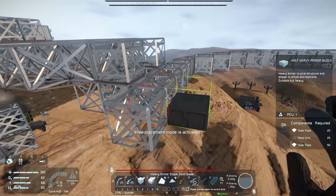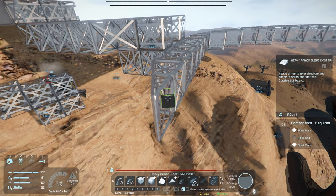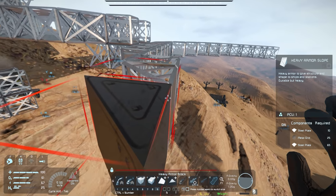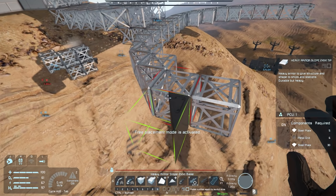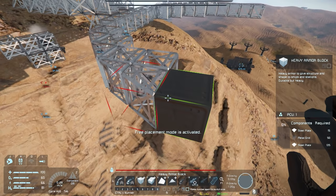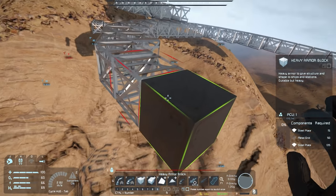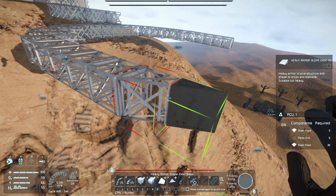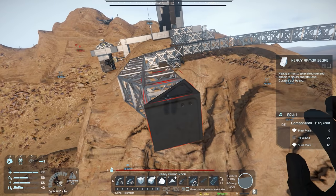So get ready, guys - in five episodes we will be launching. But until then, I'm interested - what do you guys want to do in space? As far as normal things, asteroid mining to get good materials - we don't really need to do that since we have ships down here that can give us all the materials we need. We could look for trading posts, we could try and visit the moon on the other side of this planet, or we could build a little outpost in space - although I feel like I've done that in other seasons as well. Just let me know what you guys want to see and we will make that plan.